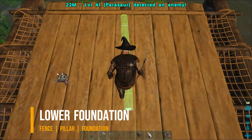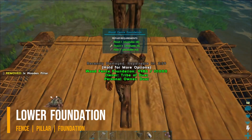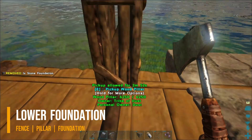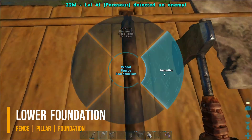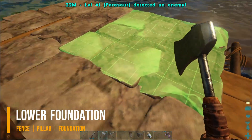Step 1: Place a fence foundation as a snapping point. Step 2: Snap a pillar to this snapping point to make it a lower snapping point. Step 3: Snap a foundation block to the pillar. Now the foundation is much lower.